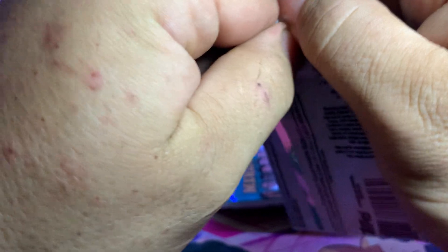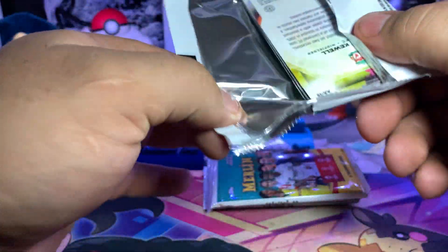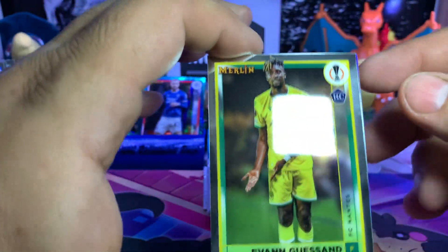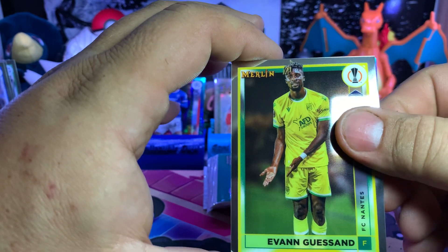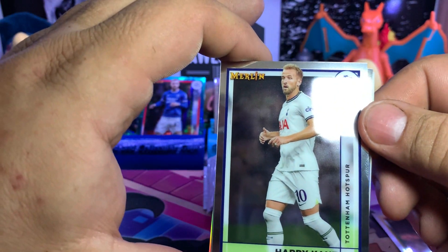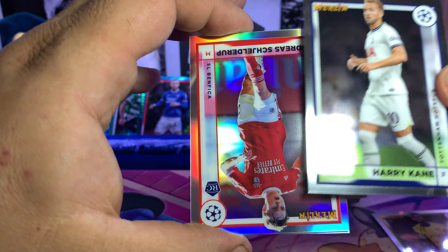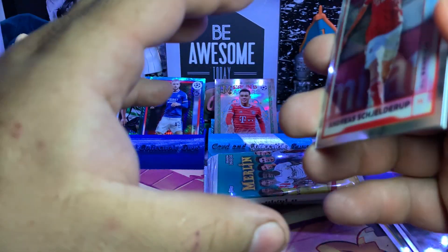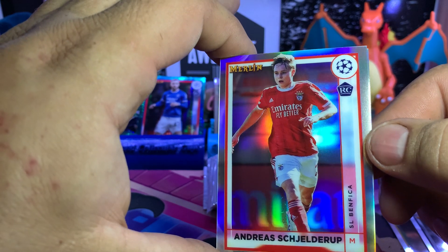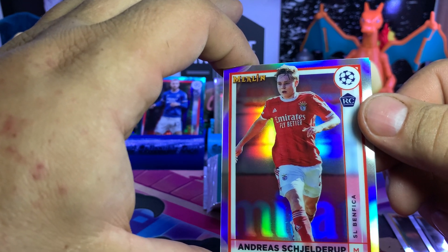I decided to pick these up because value-wise, they were only about 30 dollars for the blaster box — not a very pricey box. That's a cool looking card — Evan Gestand. Looks like we got a refractor coming up: Harry Kane from Tottenham, on the British national team. Andreas Schjelderup rookie card from SL Benfica.